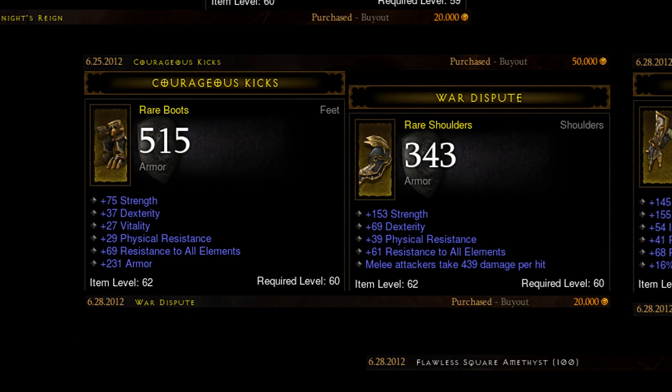Getting to the boots — I actually picked these up several days ago, and I wasn't able to find better ones at that price point when buying the rest of my gear. You can buy boots for about 30 or 40k that have these exact stats but don't have the armor. I felt these boots are really good because they have the armor in addition to all the other stats. I searched for strength, physical resist, all resist, and sorted by highest to lowest armor. This one also happened to have a little bit of vitality and quite a lot of armor, so I picked it up instantly.